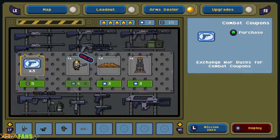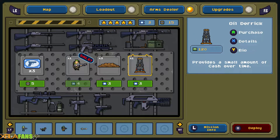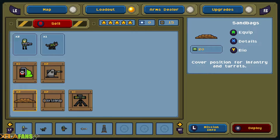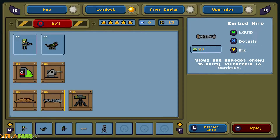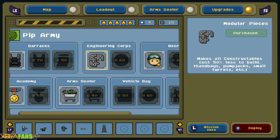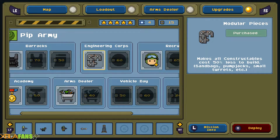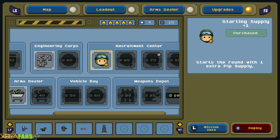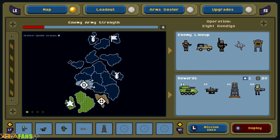Above the screen in the middle I have tickets and chip things. The tickets are for the arms dealer where I can buy stuff — let's buy this for a little income. There are also upgrades — all my constructions like sandbags and turrets cost less. I don't have much right now so we're just going to head in.